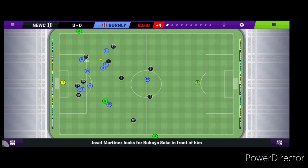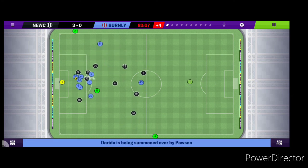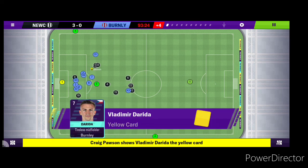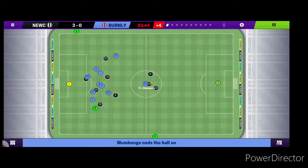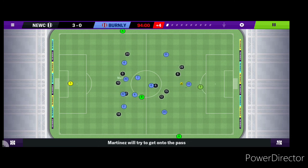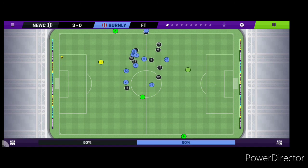Seconds remaining, Newcastle have it deep in the Burnley half. Looks like a penalty given — it's not, it's a free kick, probably the last kick of the game. Newcastle just keeping it under control, plays it back to the keeper who plays it forward — and there it is, another good result, another 3 points.